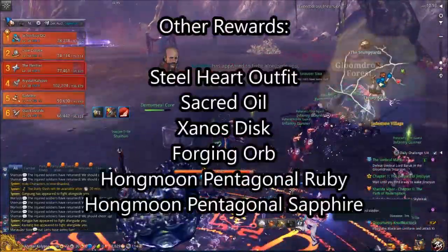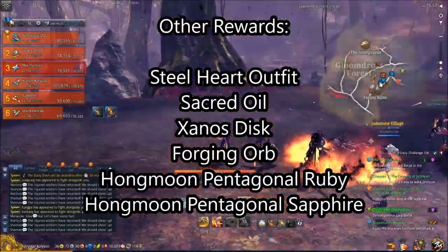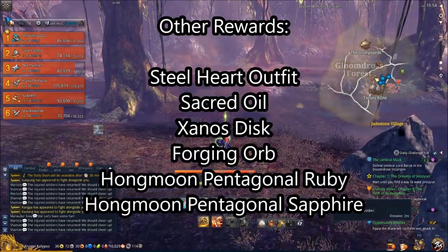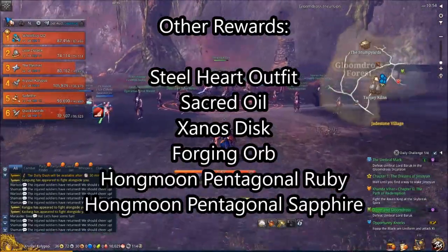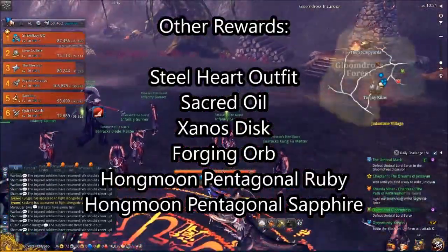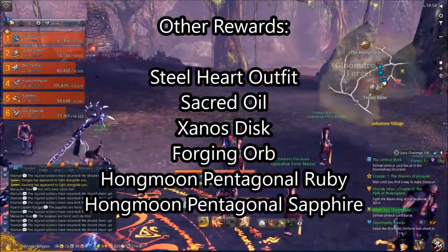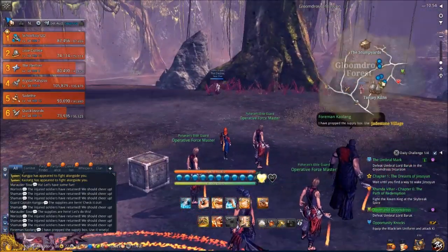The other things included are the Steelheart Outfit — which I think I'll make the thumbnail of this video. The Auric Nebula Stone and Cardinal Nebula Stone, already mentioned. Sacred Oils, Xanos Disc, and Forging Orbs — typical rewards for these types of events. There are also two gems: the Hongmoon Pentagonal Ruby and Pentagonal Sapphire. If it's similar to the last event, you're looking at 130 coins for those, about 120 for Sacred Oils, and Forging Orbs were 100.